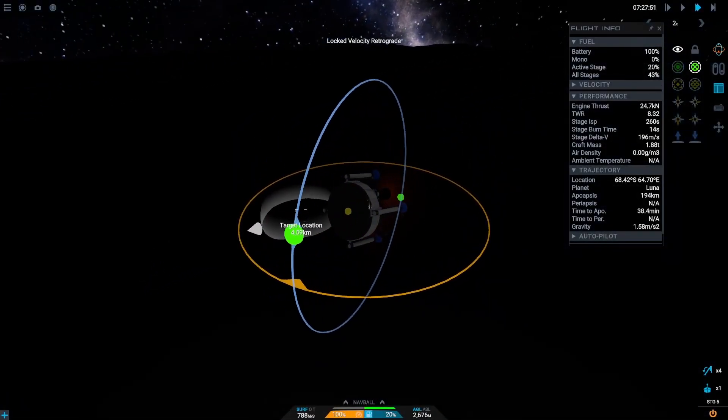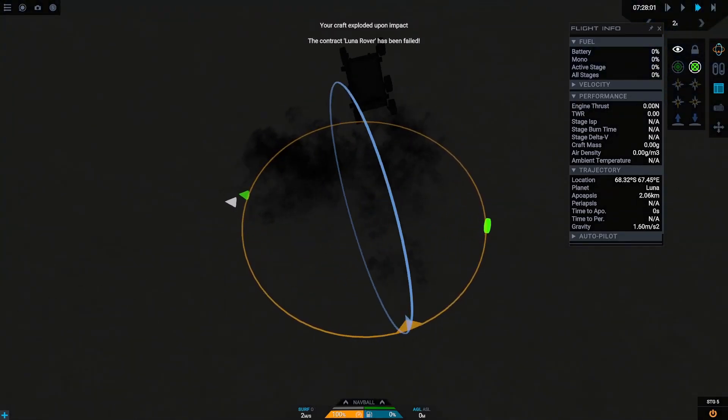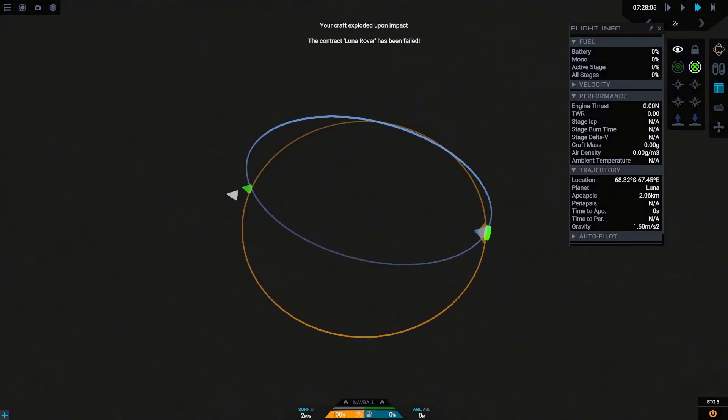And fail number one. The additional weight of the rover led to us not having enough delta-v to actually land it safely on the lunar surface.